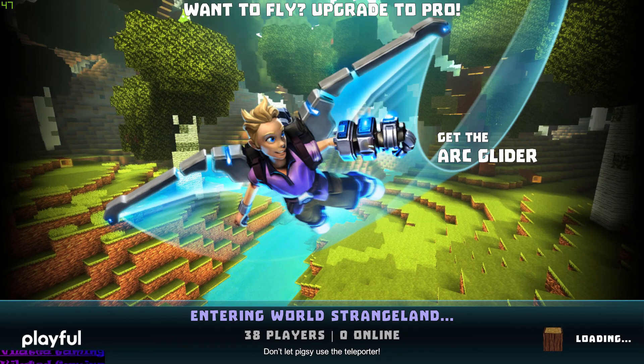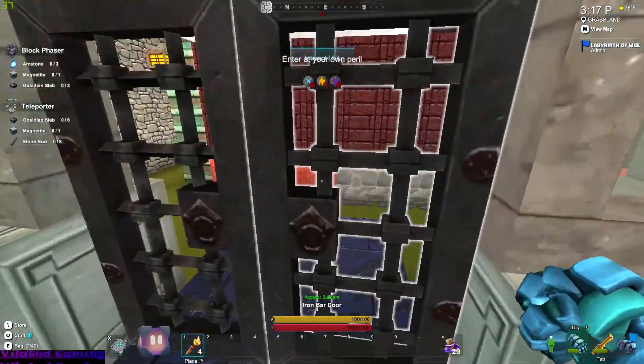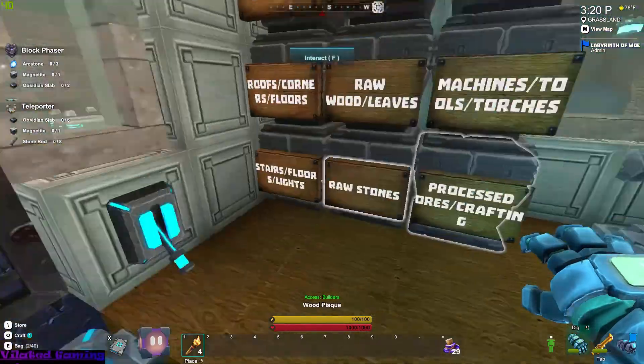Let's go check out another thing that me and Knox have been building. He claimed four claim blocks and then him and I completely flattened it out. And then this is our storage room for now — this is going to be moved.